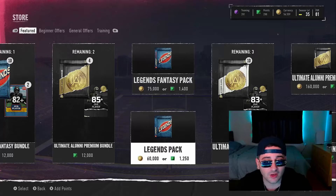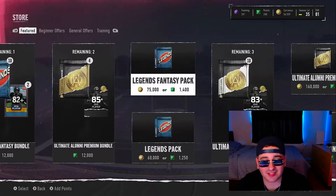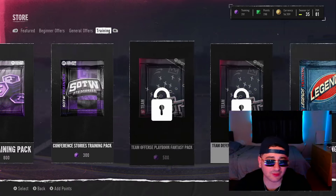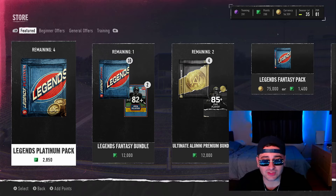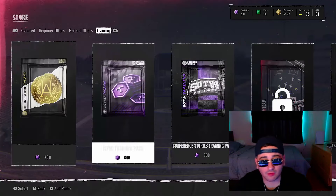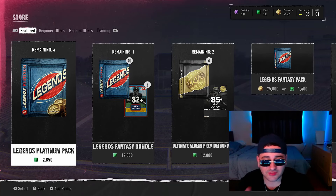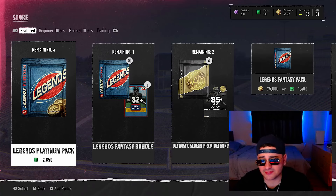We have 56,000 coins — we need four more k for a legends pack. I don't really like what I'm seeing with these legends packs, I think they're absolutely garbage. Even the re-roll is terrible. I don't think I'm gonna dive into more of these packs — I think I'll just rip that legends platinum pack and call it a day. I have some pieces I'm gonna sell soon from my squad.